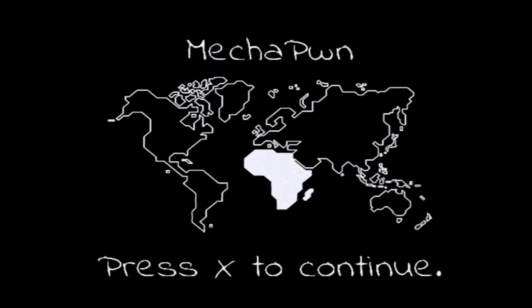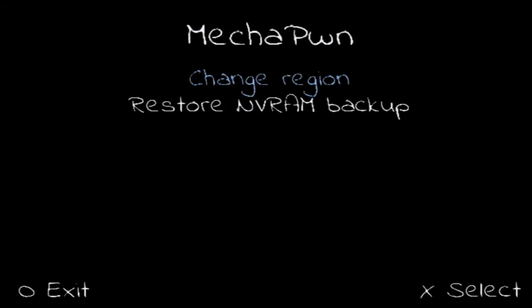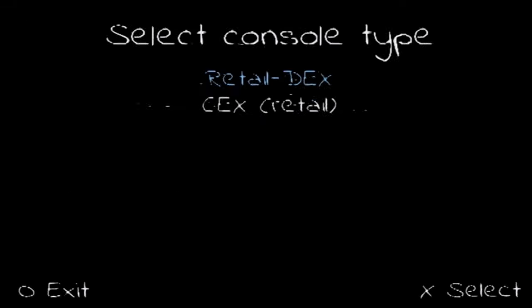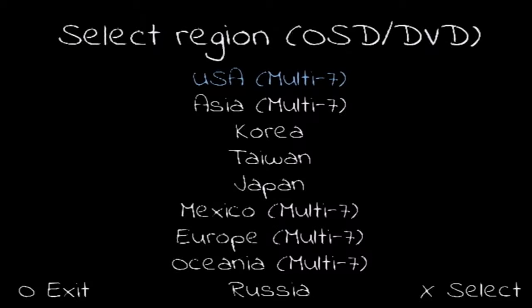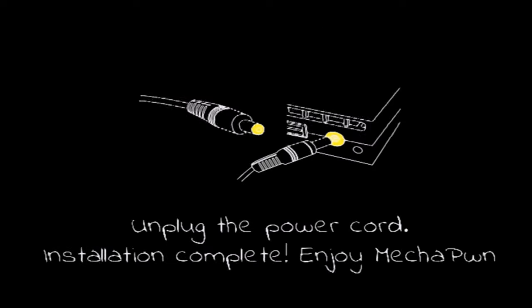MecaCone will load up — press X to continue. It makes a backup file for your system configuration; I'll show you why that's important after we're done. Press X to continue again, then select 'Change Region.' Choose 'Retail DEX' since our console is a retail version. On the next screen select 'USA Multi 7,' then 'Keep Current Patch.' It will tell you to unplug the power cord — do that, then reboot the system and the mod should be loaded.